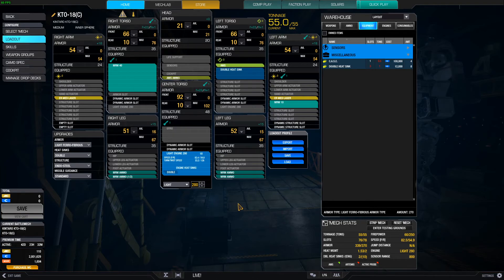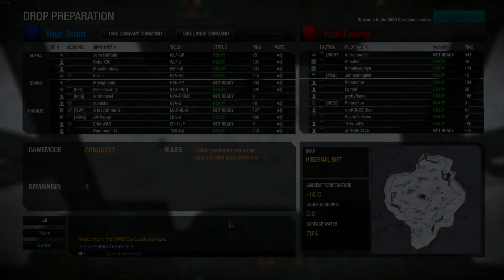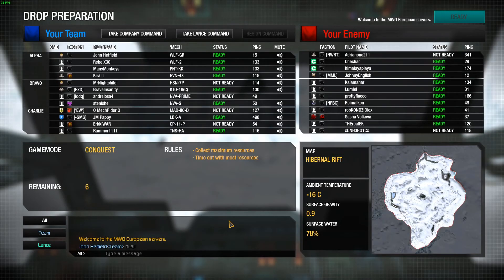Traveling a little bit faster than standard fare — stock this guy comes in at 81 kilometers per hour, so 82.4 is not much of an increase. It's a light engine instead of a standard, or it might have even had an XL, I honestly don't remember at this point. But yeah, time to take this medium tanky little guy into combat and see if we can wreck some shit.